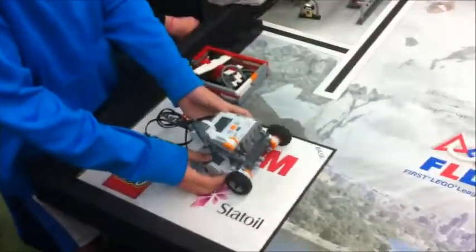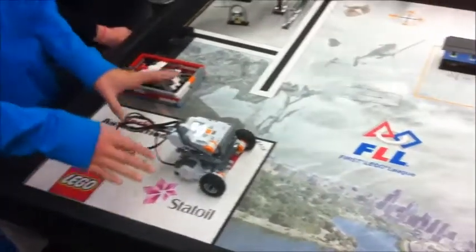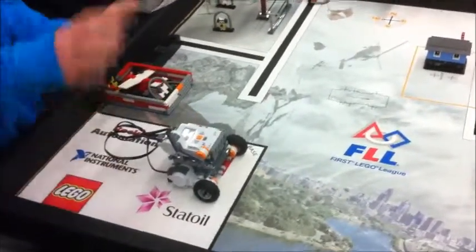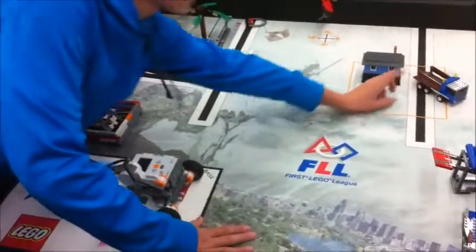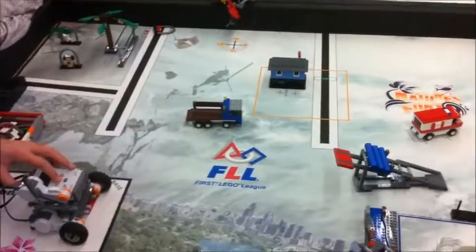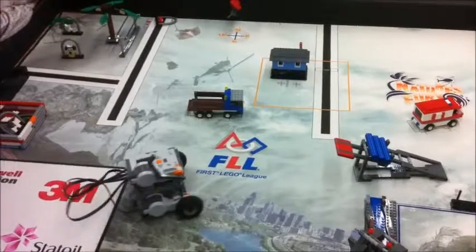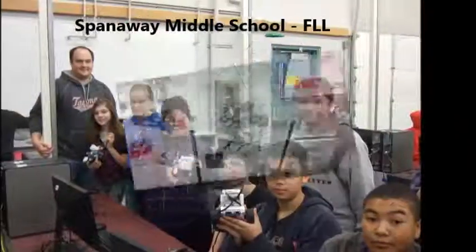My name is Dylan from the team Liberty Lightning, and our robot recently had to go through some upside-down wheel surgery, and now the wheels are totally upside-down. A lot of our programs are going to be off, but our main goal for this program is trying to get it to go past the tsunami and the truck without hitting the bus. It's going to be bad.